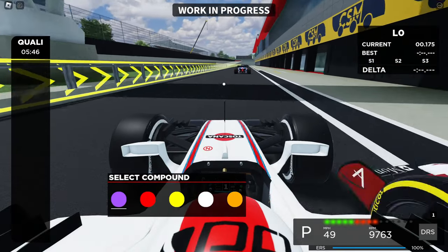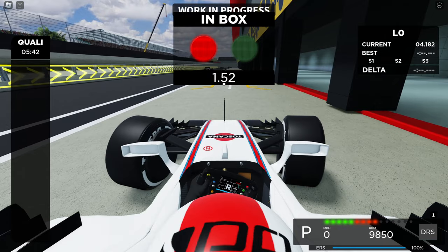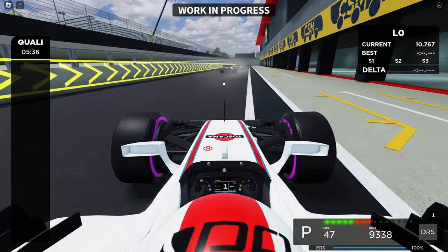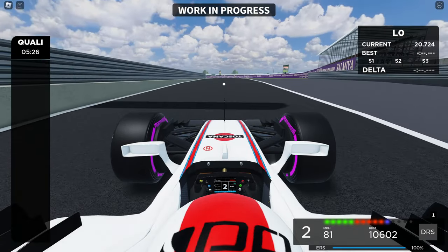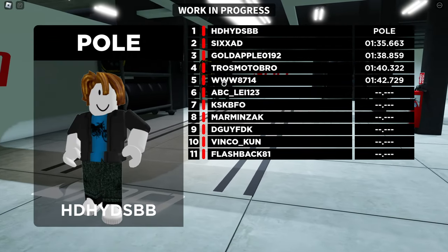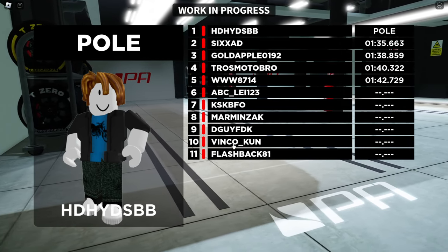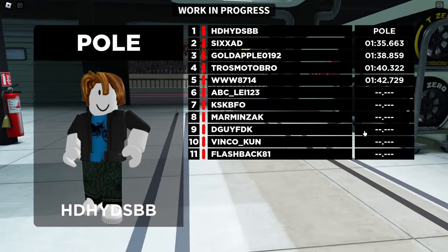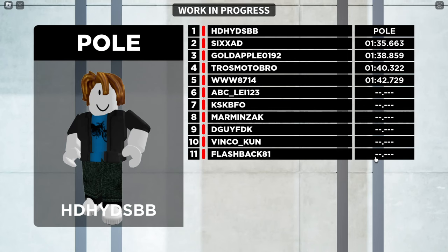Now we are here in qualifying. In qualifying, you can see there is a timer — you have six minutes to set the fastest lap you can. All the times that are set will be shown on the leaderboard and they will determine the order for the race. After qualifying ends, you will be shown the grid rundown showing who is on pole position and everyone's times. If you haven't set your time, it will just be shown as blank and you'll be placed in one of the backward positions.